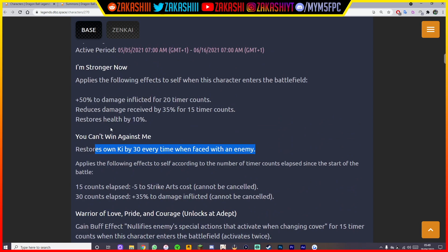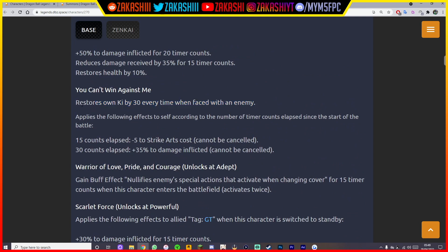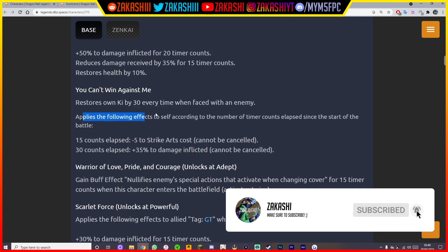The health restore and those two buffs weren't there before, but they look great on top of his existing stats. 'You Can't Win Against Me' restores Ki by 30 every time this character faces the enemy — so that's switching in. He gets two extra unique abilities. That Ki restore on switch-in also triggers every time an enemy switches out, which is neat — and that's different from what it was before. That's actually fire.